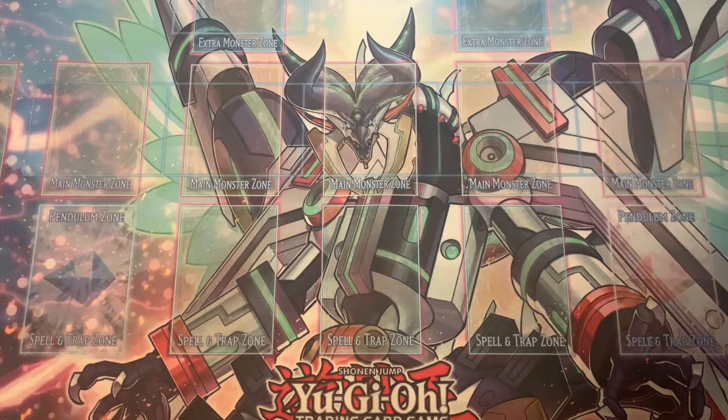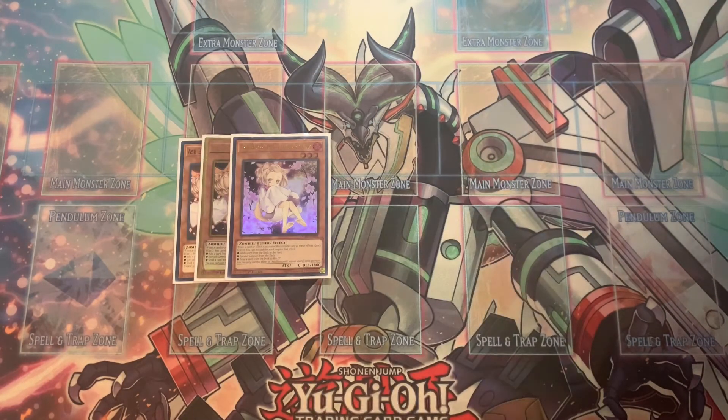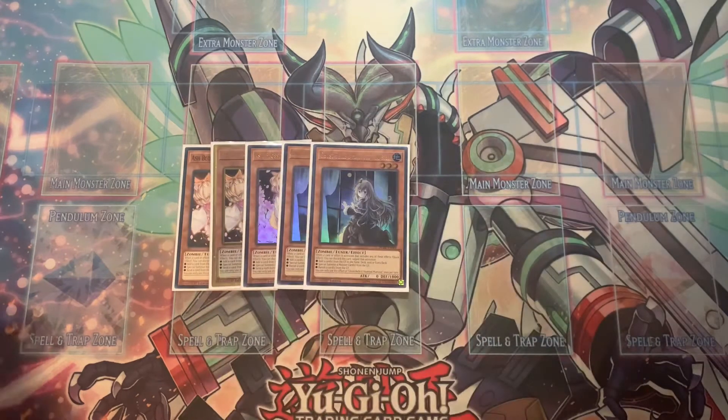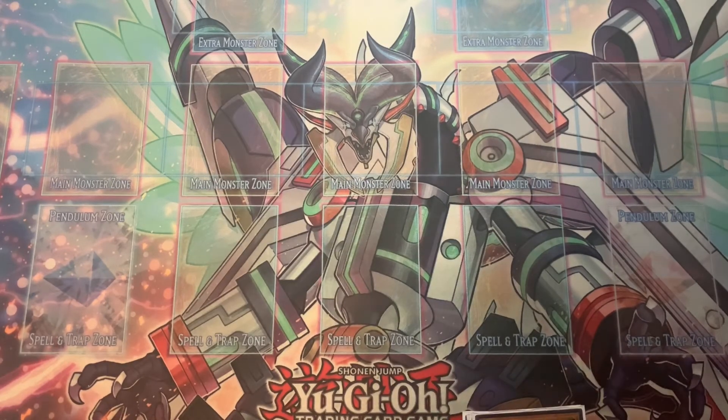For the hand traps, a lot of people play way more hand traps than me in this deck. I personally don't think that's correct — I'm more an advocate for board breakers. Got the three Maxx C. Ash is like 30 each now, which is ridiculous, but you need to play it. My personal favorite hand trap — I've been thinking about upping it to three, but I don't think it's necessary. It's still a hard once-per-turn and comes up a little less, but I think it's a wonderful hand trap that will be a mainstay even after this format. That's 11 monsters total.